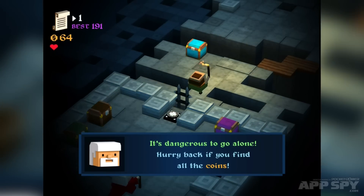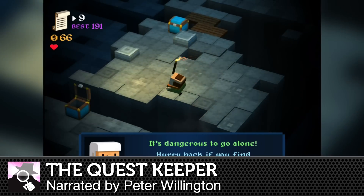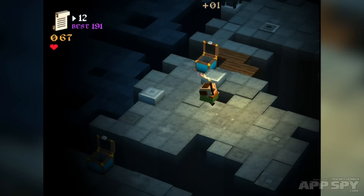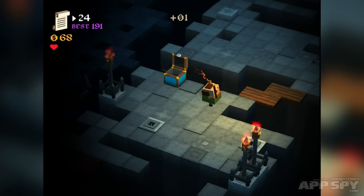Hello there, Apps by viewers, my name is Peter and I've got a hands-on video for you. This time it's with The Quest Keeper. The Quest Keeper is a combination of Crossy Road — which is to say Frogger — and a roguelike, something like Wayward Souls, that's a pretty good example of a roguelike.